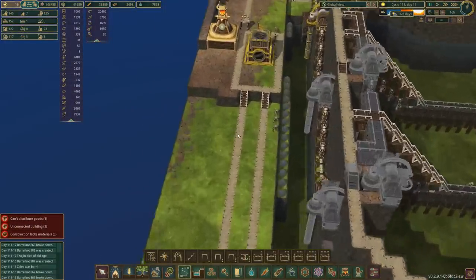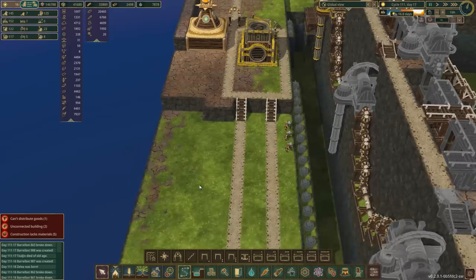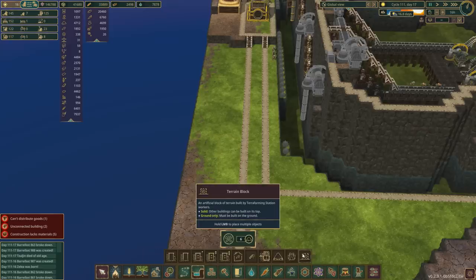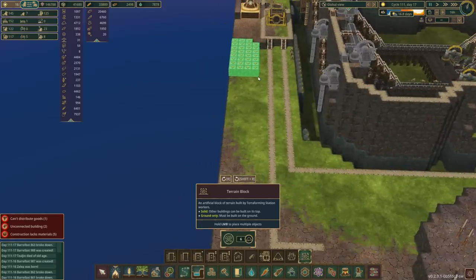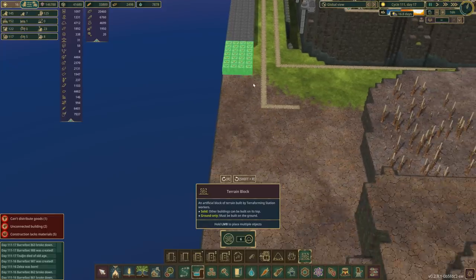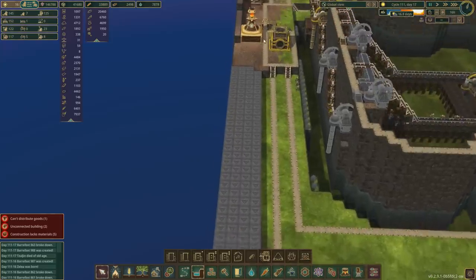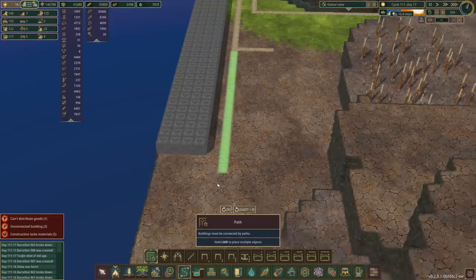Let me get the terraforming done here. This is going to get dynamited back to this level — but at the back I want it a little bit higher. Landscaping, terrain blocks — we'll come out four tiles and that can go all the way across here. If I extend this path, then we're going to have all the range in the world. Let's bring it up there. Good Lord — we can get right out here. I think it's kind of nice to have a bit of a wall so you're not just falling off the edge of the world.